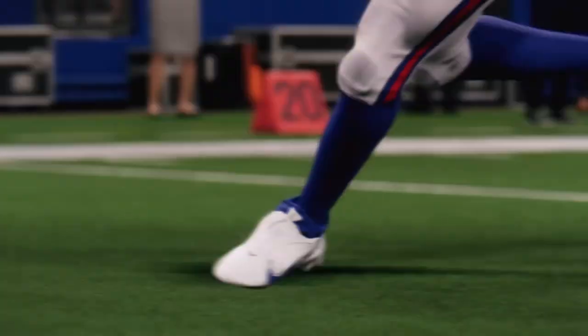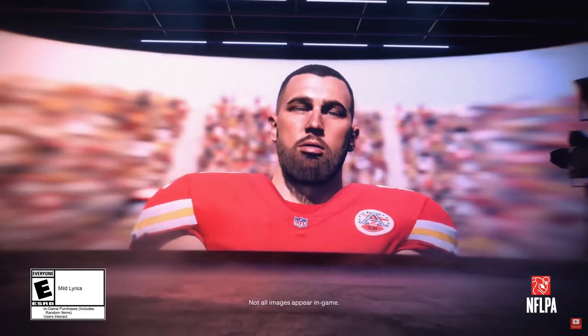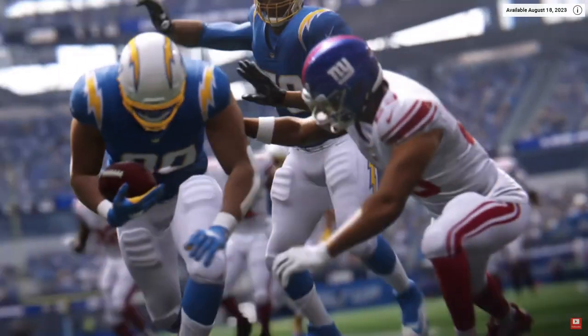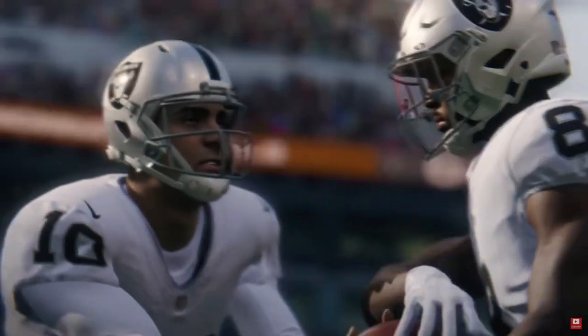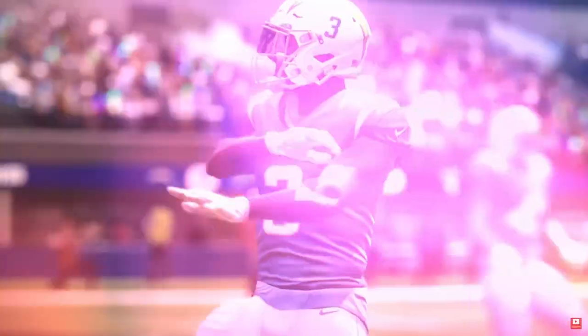Another thing listed in the Gridiron Notes updates from EA was cornerback awareness and zone coverage. This was also brought up with Eric Rayweather concerning the cloud flat problem in Madden 23 — where if you pressed the cloud flat, it wouldn't get enough depth, making it one of the most pointless zones on your field. That seems to be improved according to the general consensus of the community. EA and Rayweather both said it looks like they've fixed that, which was one of the biggest issues with Madden 23 zone coverage.